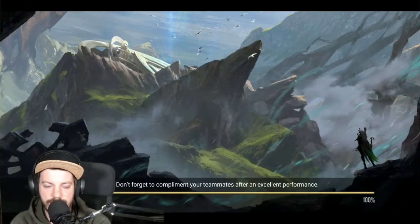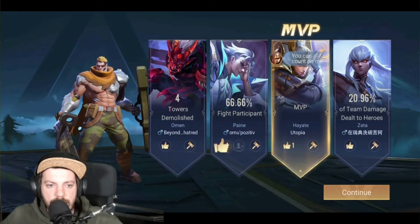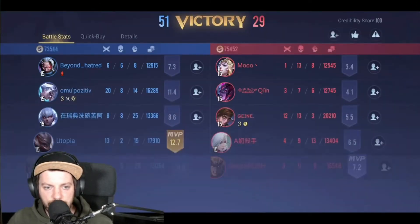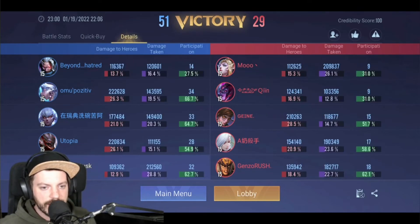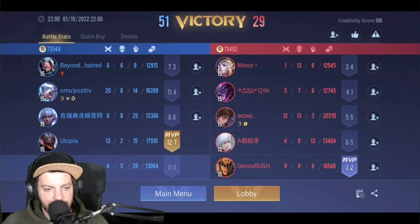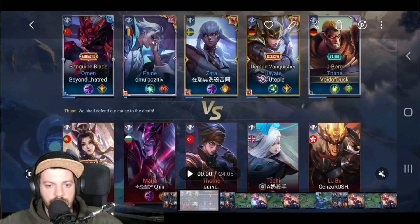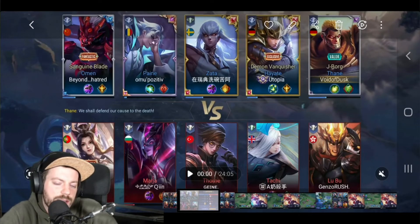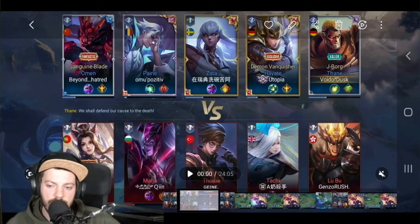Thane is super consistent and great fun to play — he's just a brick wall to play against, and you have a struggle to put him down. I'm sitting here on an 11-5 and I think it just shows how good Thane is in combination with Hayate. You can push enemies away and Hayate can follow up and deal the damage. If you liked this video, a thumbs up would be highly appreciated. If you're not a subscriber yet, subscribe and hit the bell to not miss any of my videos. Stay healthy, stay put, and have a good time on the battlefield. Bye bye.